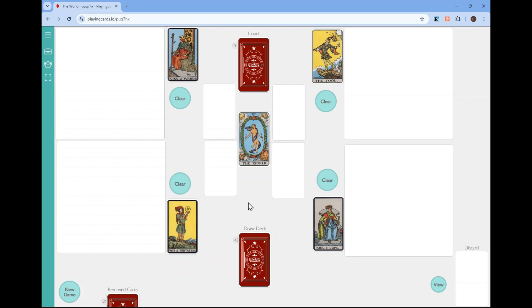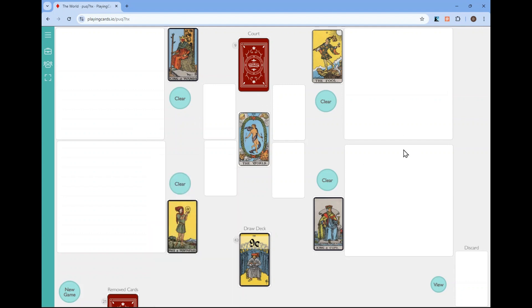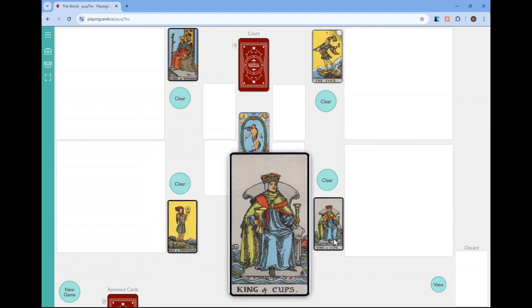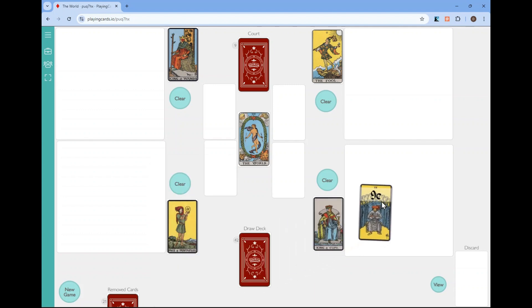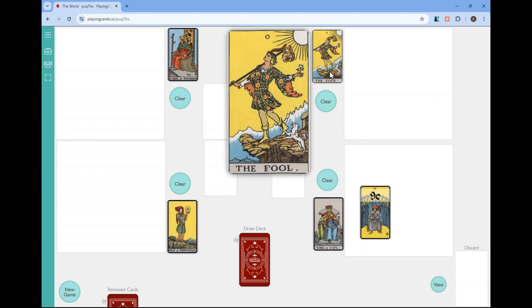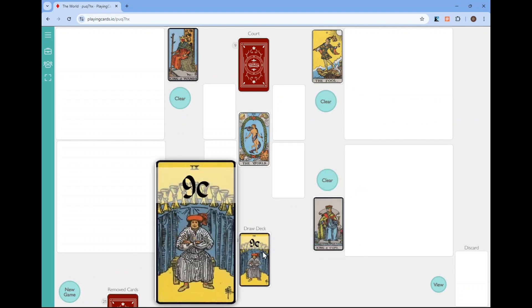Basic gameplay: you're trying to play these cards, drawing them one at a time. You don't really have a hand — you're just picking the next card and you have to place it somewhere. The only restriction is you cannot place a card of the same suit as the element card. For example, if I have a cup card, I can't place it on the king of cups. And in the case of the fool, this would be major arcana, so if a major arcana card comes up, you can't place it next to the fool.